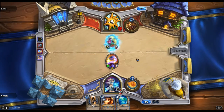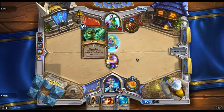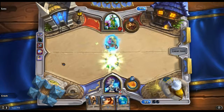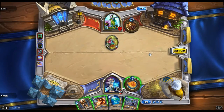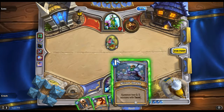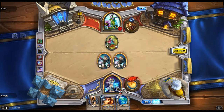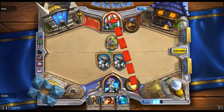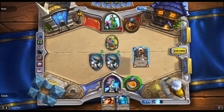Hit him for two. He's gonna decide to deal three damage — doesn't give him the card draw though. I'm going to put up a Mirror Image. I can't target him, so I'm gonna go for the Argent Squire.